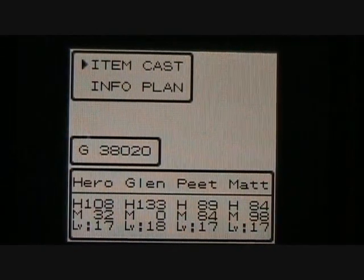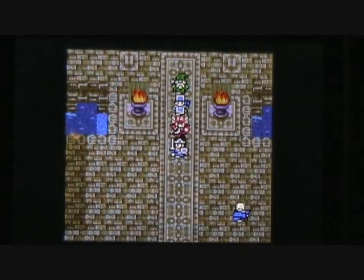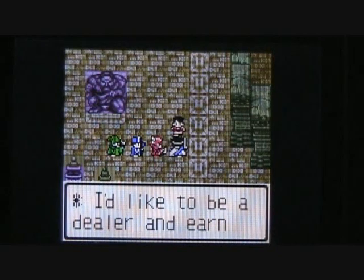Actually, you can't change classes until you're level 20, so I'm going to have to grind a little bit before I'm able to change classes. I'm still level 17 and 18. There is one class I do want to change Pete into — I want to change him into a sage. But before I can change him into a sage we need to find an item first called the Zen scroll.